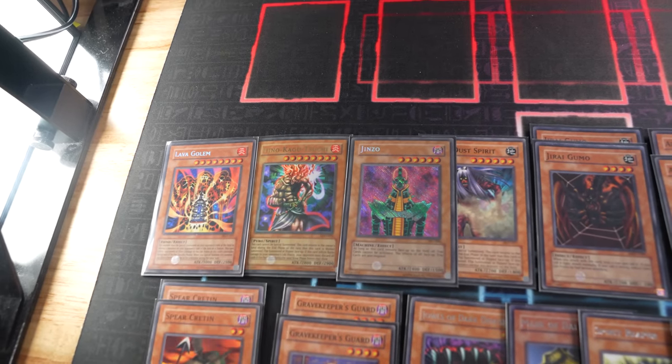Draw for turn. I'm going to tribute both your monsters — Swarm of Locusts and Patrician of Darkness — to set Lava Golem to your field! On your standby phase, you'll take 1,000 damage because you're the controller of Lava Golem. In my end phase, I'm going to activate Offerings to the Doomed — just destroys a face-up monster and skips my next draw phase. Say goodbye to Lava Golem. I skipped my draw phase, but I have all I need. Normal Summon Pyramid Turtle!